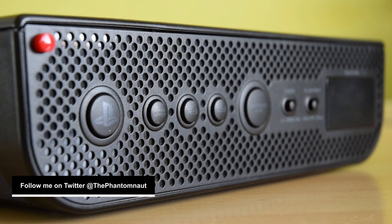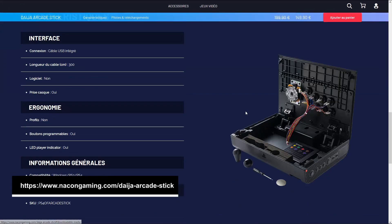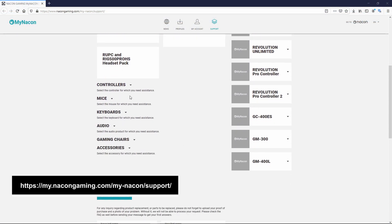I'm the Phantom Nut, here testing it out. For those who have a Daija but haven't upgraded to the latest firmware, here's how it's done. You can find the zip file for the driver on the Daija's product page, Nakon's support page, or even download directly in the video description below.